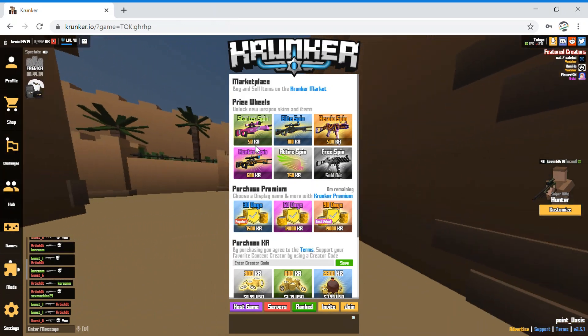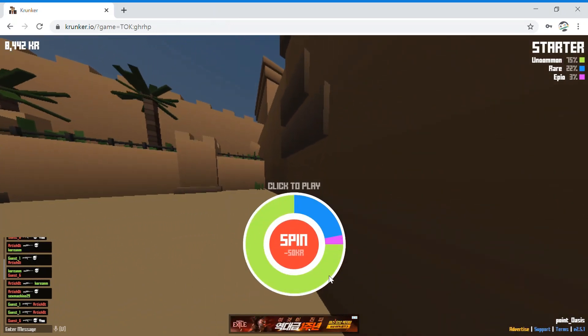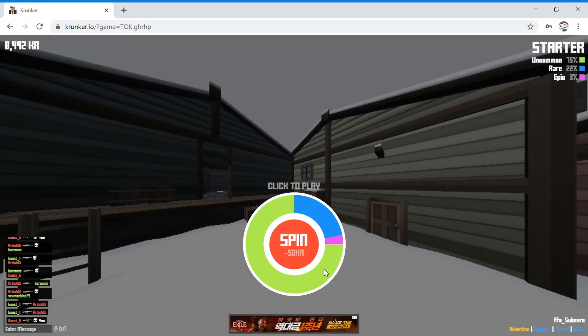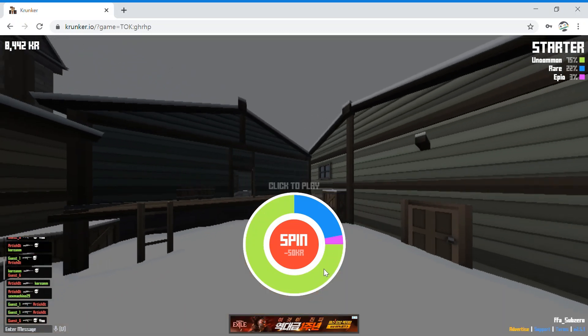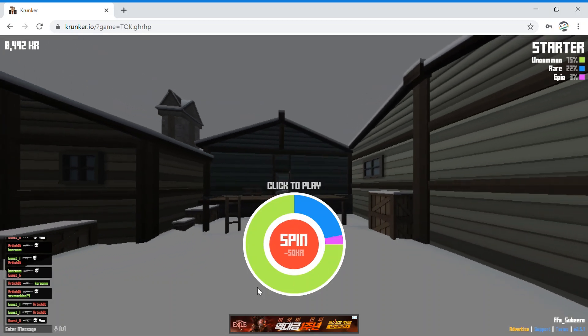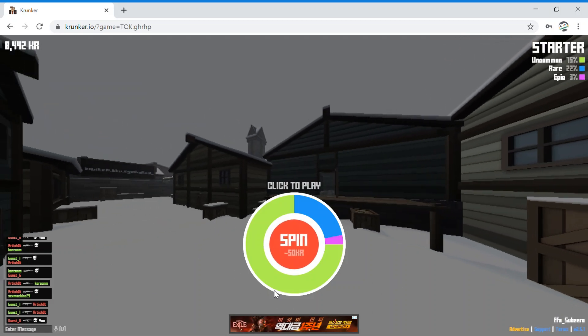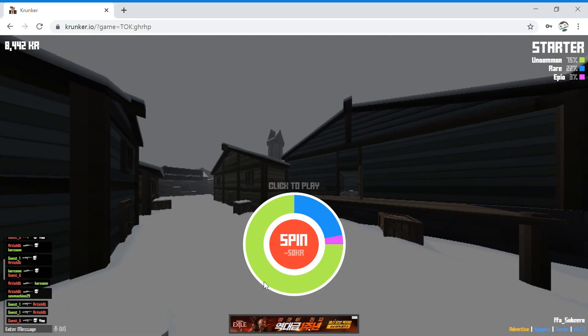If you do a starter spin, it will help you because epics and uncommons are over 50 KR. If you get an uncommon, don't worry — it rewards 50 KR because not many people do the 100 KR or 50 KR spin; they only do the 500 KR spin, so they don't get uncommons very often. This one is actually legendary.